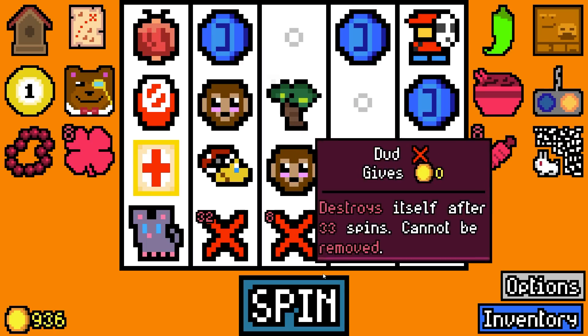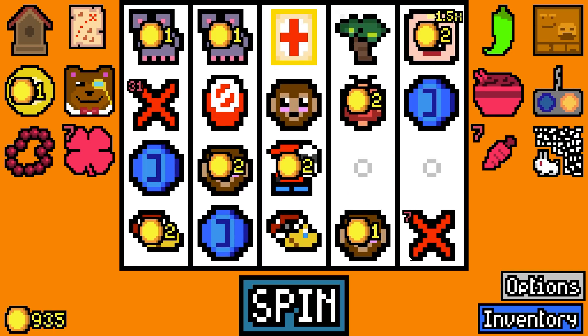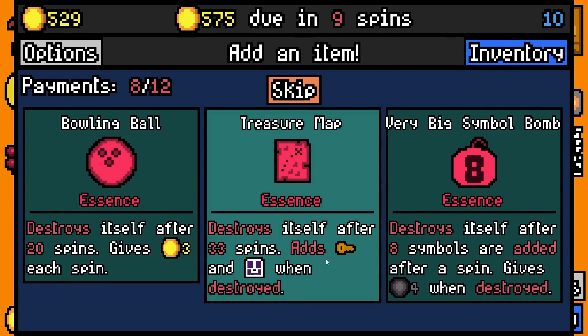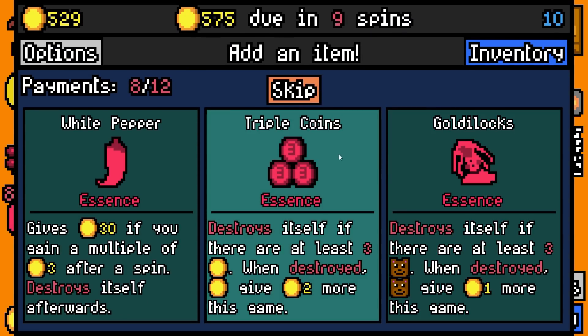We could add a bear but I don't really want to. 450 is due in one spin. 44 - that's nice! Let's pay 450 with 529 spare. We're gonna add very big symbol bomb and triple coins.